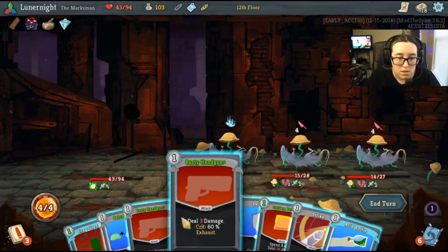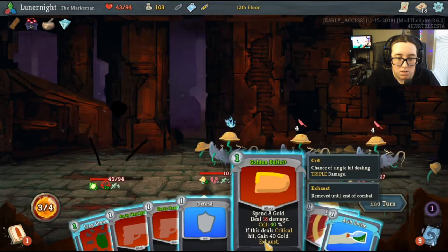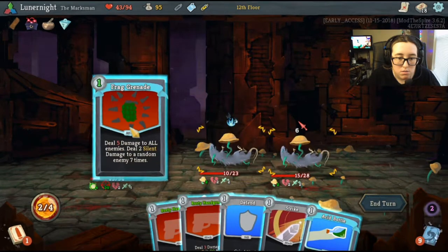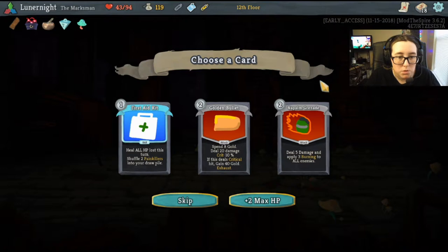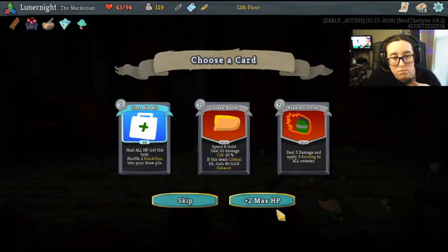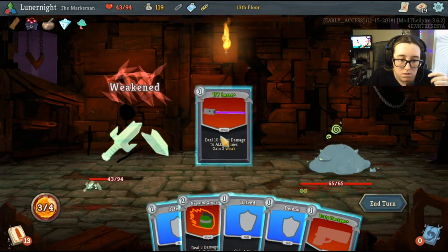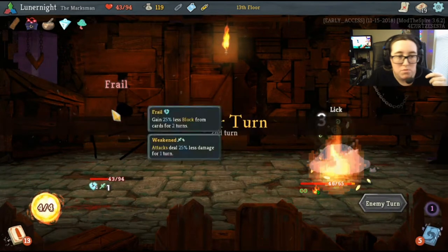Boop, now we can do this — discard these blocks, I don't care. Let's do this to you, do this, there we go. A mushroom and a golden bullet would be cool. 5 damage, apply 3 burning to all enemies. Yeah, let's grab it — I don't really know what this guy does yet. I'm just floating lines.